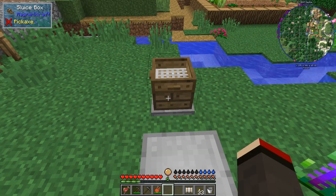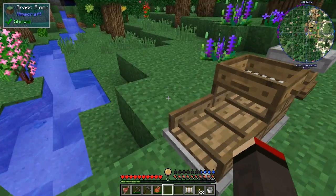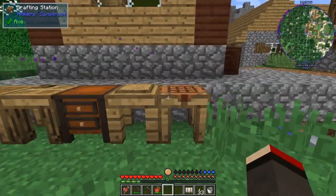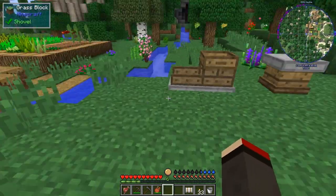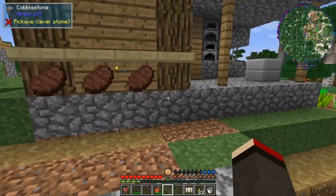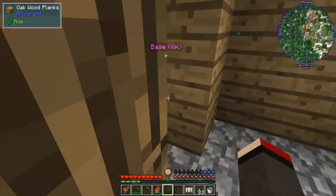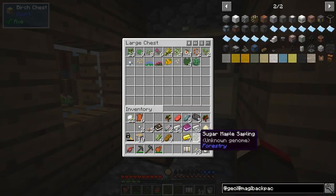You can actually daisy-chain sluices together — if I put another one one block below, it'll also feed into that. Now I'd also like to do some tinker stuff; I need to get some clay and sand, and there should be loads of that about. Let me check — iron is 41, actually 46. I'd like to make some more tools. Let me plant the sugar saplings and mushrooms, and put the silver nuggets away — I think they came from that crate.